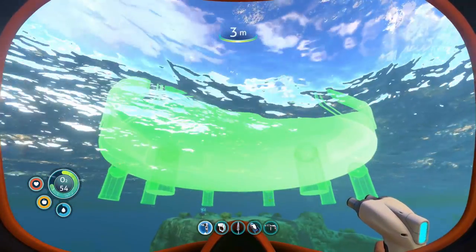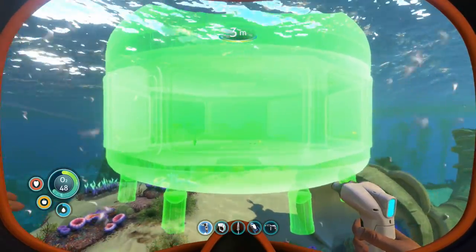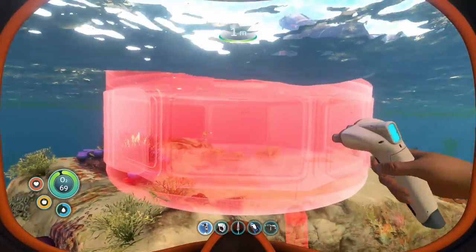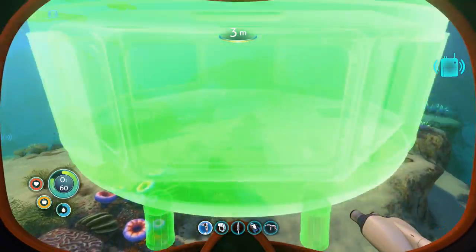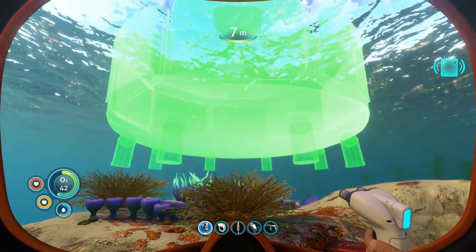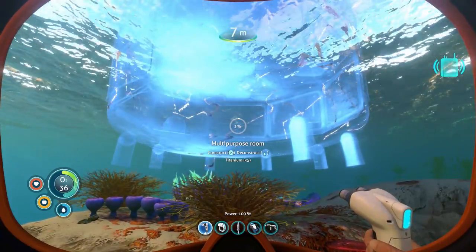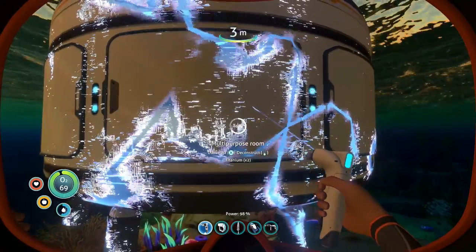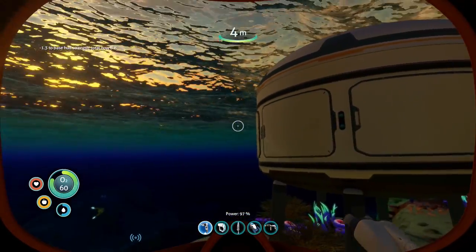We can go up pretty high. I wonder if I want it at the base or up on the water. Let's build it right over here — that would look nicer. We have to go high enough or we're not allowed to build there. Going underwater to check placement. This spot looks good — kind of half in and half out of water. We put it down and it only needs five titanium. Building is actually pretty cheap. Finished — our first multi-purpose room. The legs are down and we're just under the water, which is really nice.